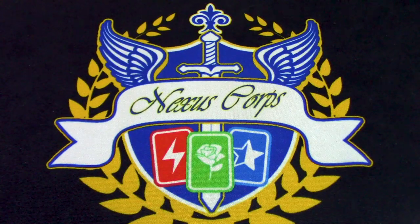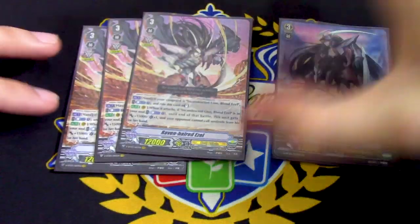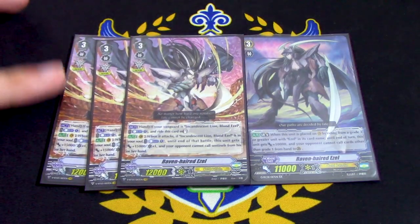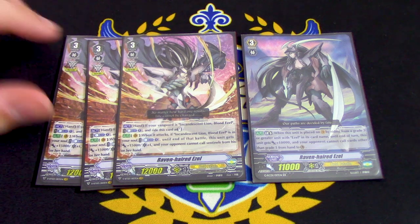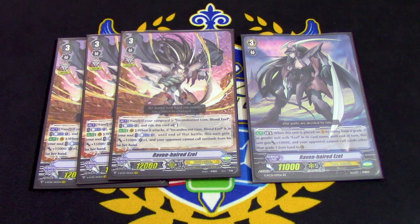We're running 3 copies of Ravenhair Dazzle and then a 4th copy which is the Ultimate Break one. I know a lot of lists just run 4 Ravenhair, which is perfectly fine. I decided to run the 1 old one just because it's really funny — it also stops Protect Gifts, which is nice. The first Ravenhair skill is if you have Blonde Ezel on your Vanguard Circle and this is in your hand, you can have a plus 1 ride it as Stand — that's for Standard. The other skill is when it attacks, if you have Blonde Ezel in the Soul, you can have a plus 1 against 10k and a crit, and your opponent can't use Sentinels. If you Wander Ezel into it before you can stride, you can use that skill, which is still pretty nice because the extra crits are cool.